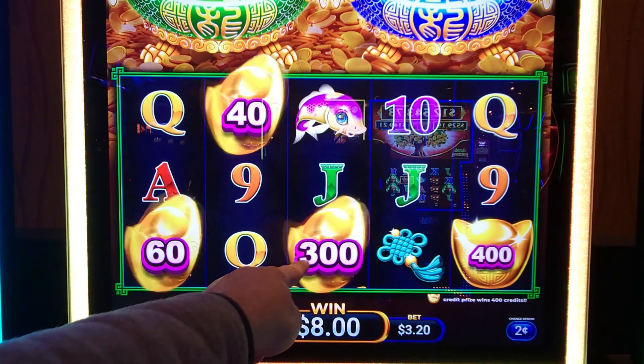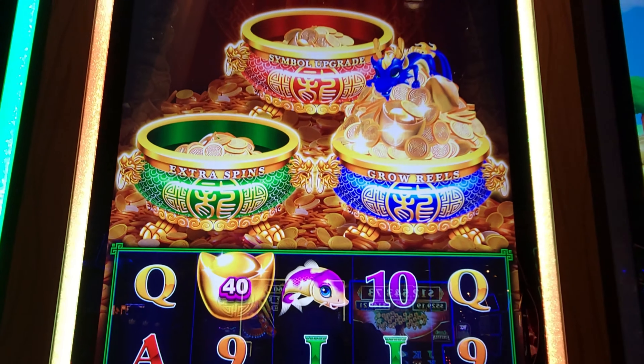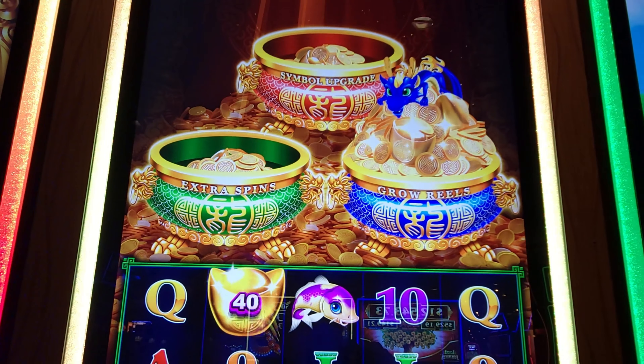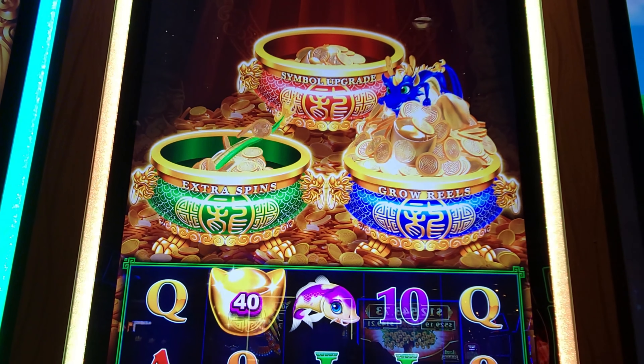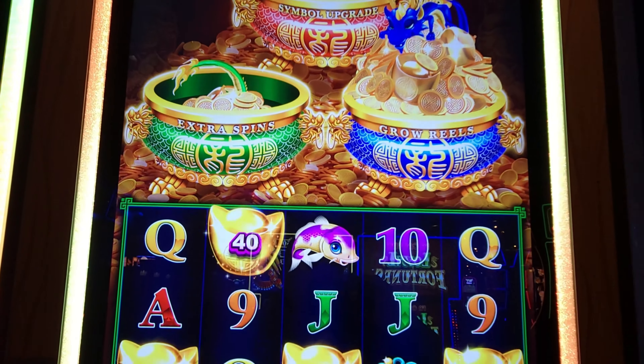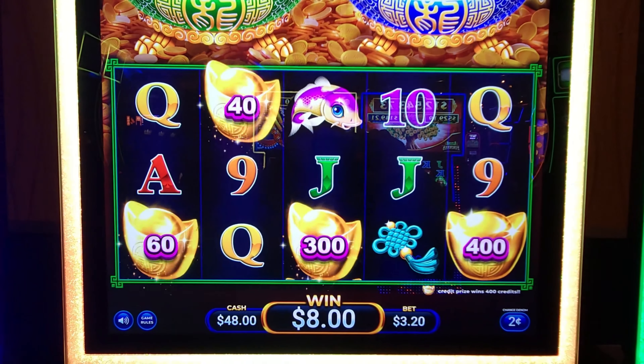If there would have been nothing here, I wouldn't have got those two. I'll show you the pots up above — they can go off at any time. The green one is the extra spins, the red one is the symbol upgrade, and the blue one is grow reels. I've played this on my channel before; I believe I only played the leprechaun version.